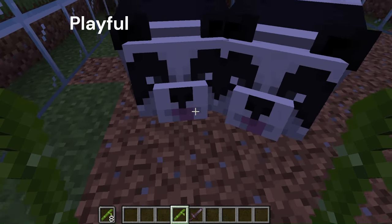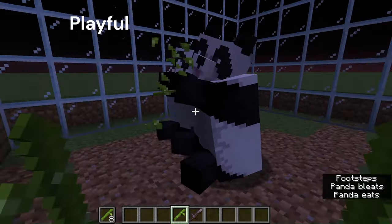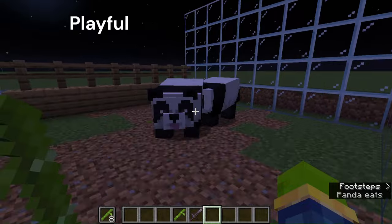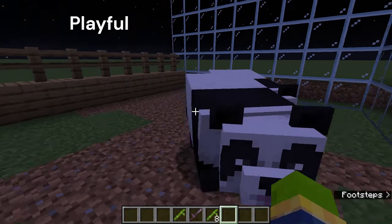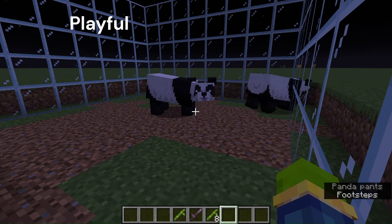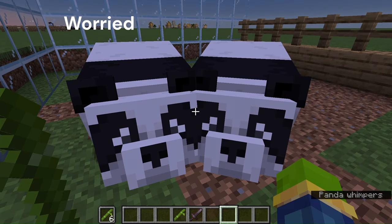The next panda is the playful panda. You can identify these by their tongue pulled out. They also roll over occasionally — we'll try and catch that right now. This can make them quite clumsy and they can roll off cliffs or anything like that. There we go!